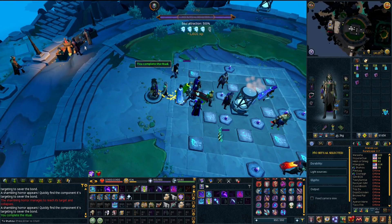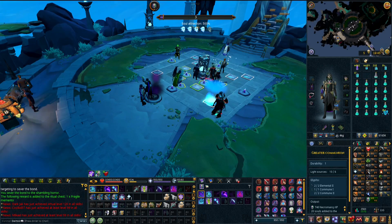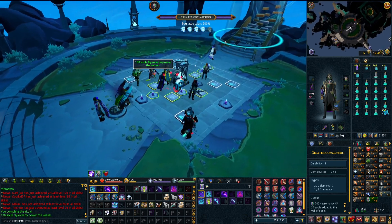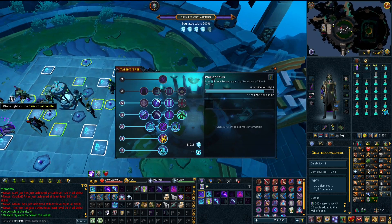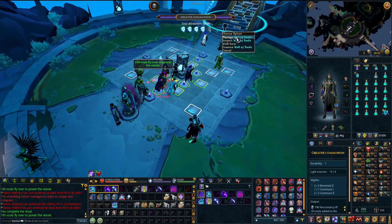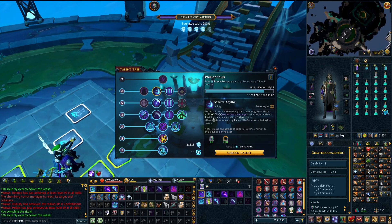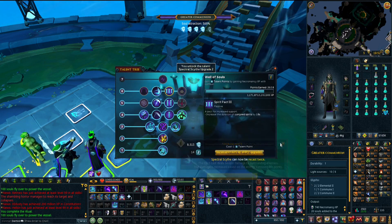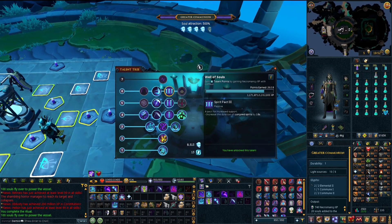One abyssal thread turned into five - nice. This is going to be the last soul ritual I do for a while. We should be at 8k souls now, which means I should be able to get the next tier of the talent tree. It's 8.5k - so give me one second. I just want to get to 8k so I can unlock tier 6 stuff. The main reason I want this is Spear Pact tier 3 so it lasts 18 seconds instead of 12.